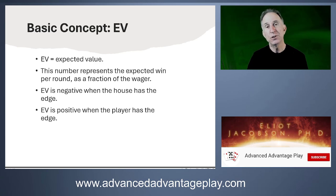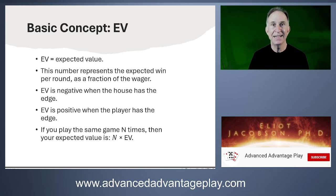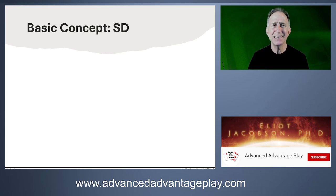If a player plays n hands, their expected winnings should be n times their win on one hand. For example, if you play 100 hands with a 1% edge, you would expect to win 100 times 1%, or one unit, after those 100 hands.